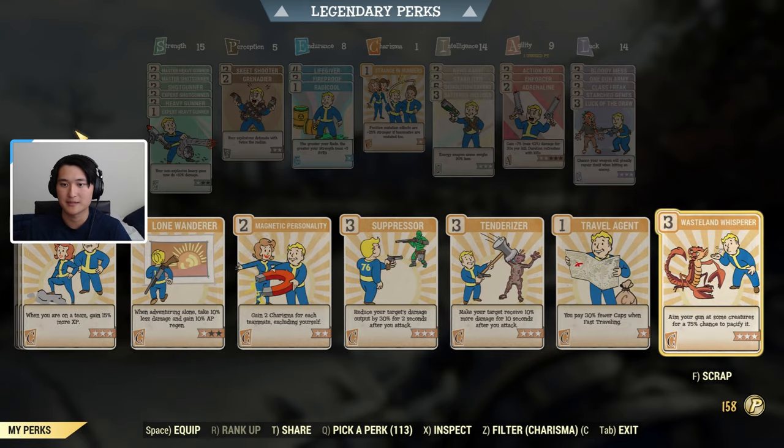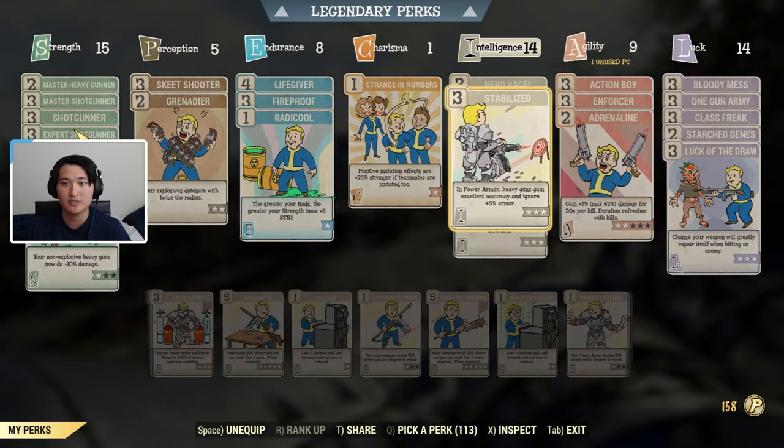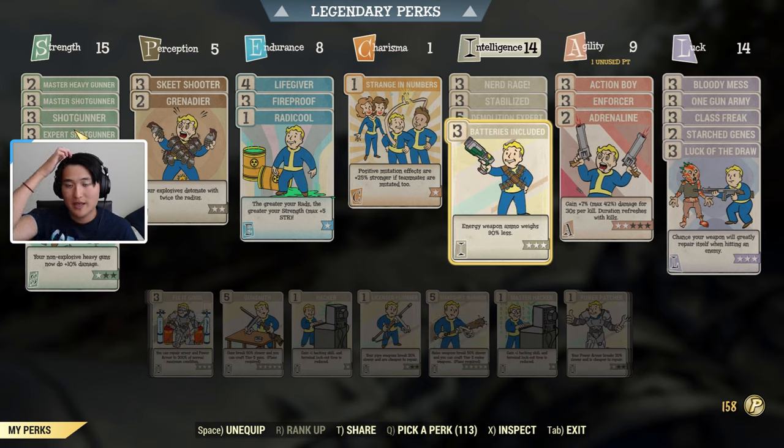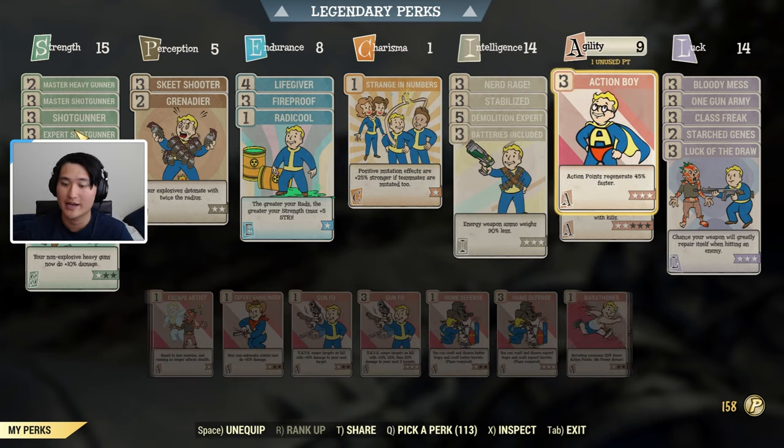In Intelligence, Nerd Rage is really crucial if you're bloodied. Stabilized is super crucial for the Pepper Shaker - you get 45 armor penetration and extra accuracy, so you should be in power armor when using the Pepper Shaker to get the most out of Stabilized, though it is technically optional. Demolition Expert helps with Goss Shotgun damage. Batteries Included lets you carry all the energy ammo - fusion cells for the Pepper Shaker's laser magazine and for the Goss Shotgun.